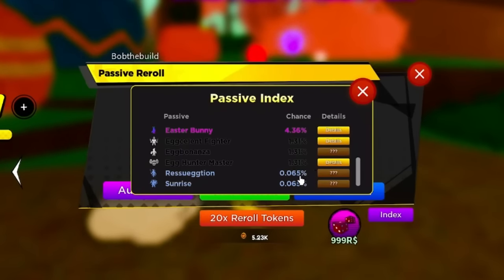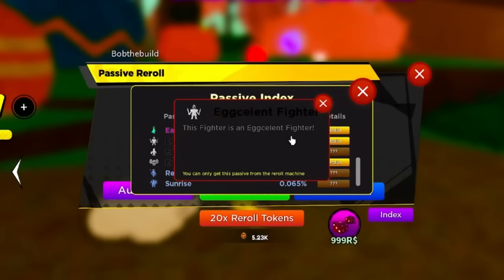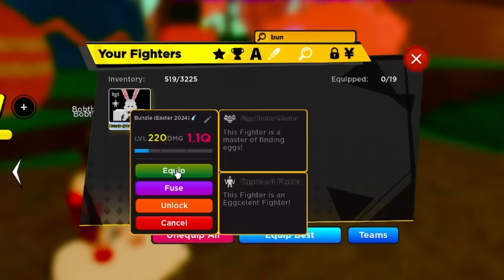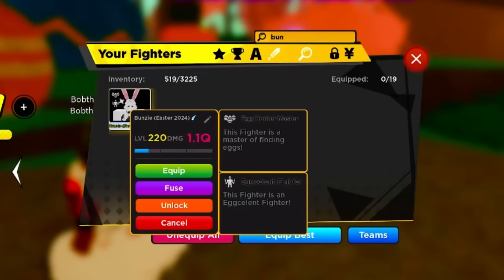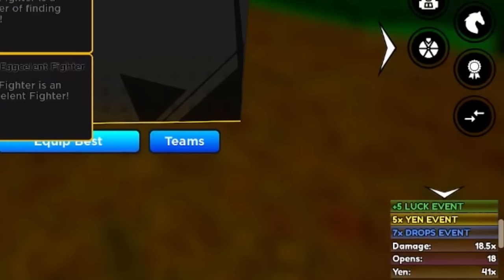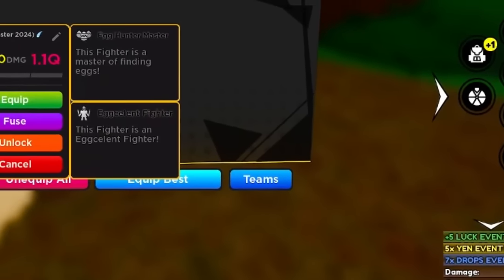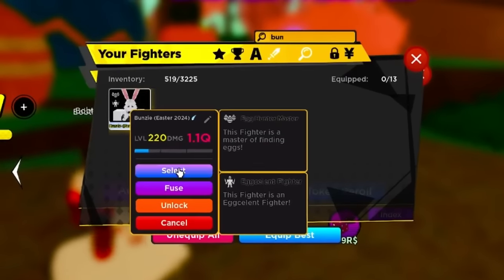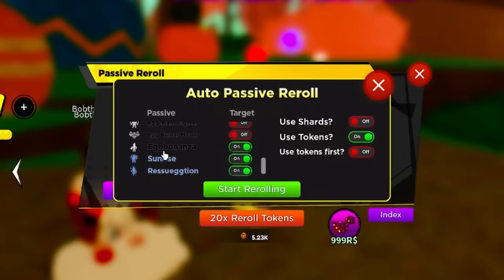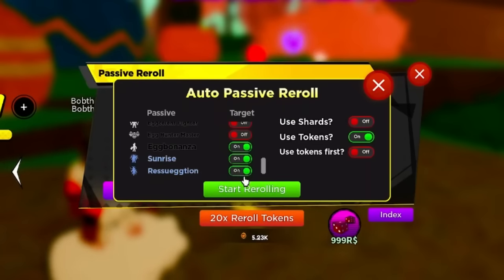The divine passives are a little bit tougher. This one, Excellent Fighter, gives you team damage. I can test it: equip the unit and look at the bottom right of the screen - 13.5x damage before, and with it equipped it does 18.5x. So it's like a team damage passive, similar to Crew Leader. I don't need to roll Excellent Fighter - I'll go for Egg Bonanza, Sunrise, and Regsurrection.